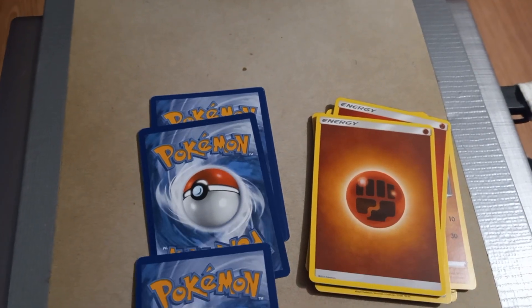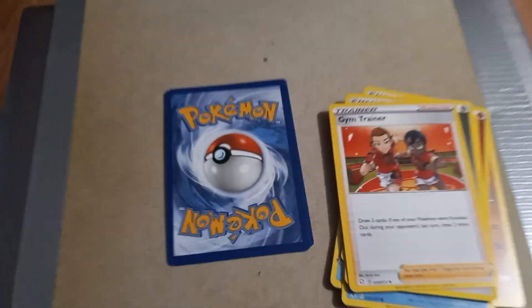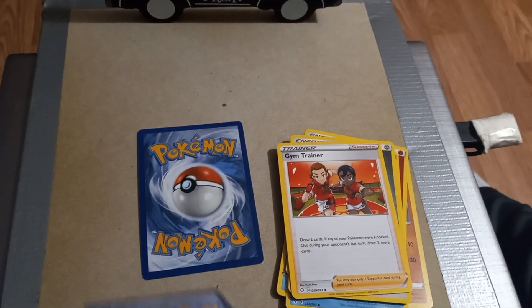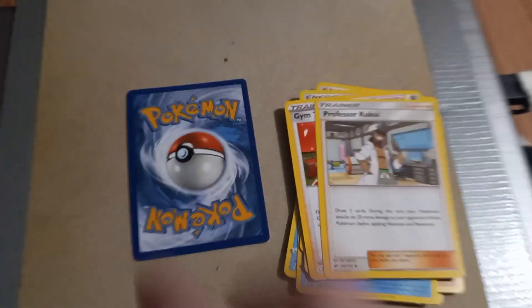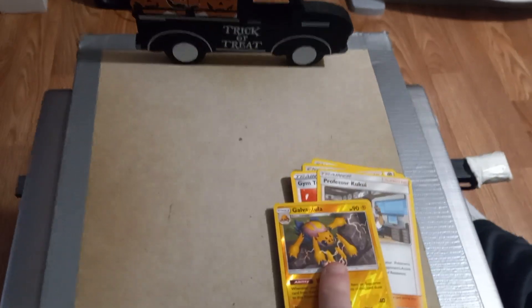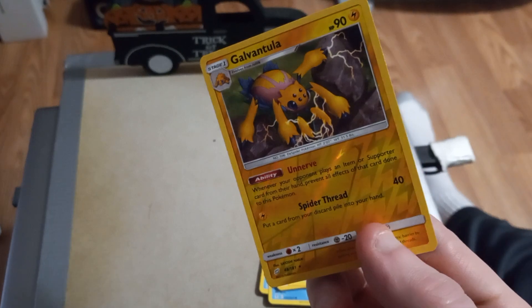Next up a Metal or Steel energy, then a Gym trainer card — same as last time. Next up Professor Kukui — you guys can read what it says. And our final card... ooh, Galvantula with Nerve and Spider Thread! Grab the card — that is nice, I like that.